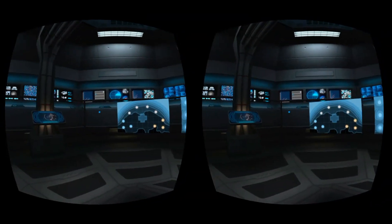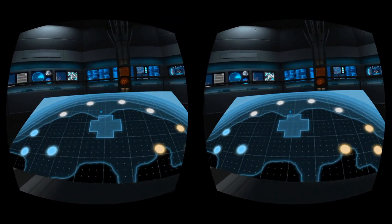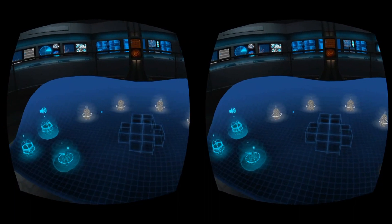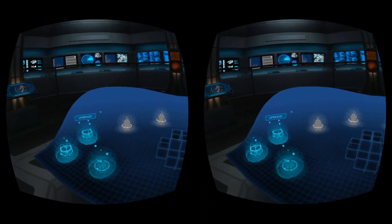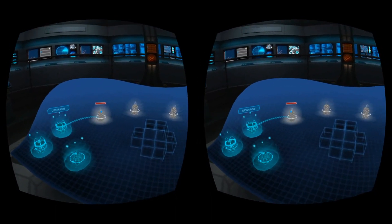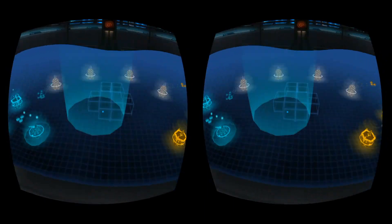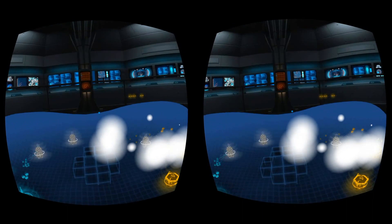Looks like we got three different map types. We'll just go ahead and start with the first one. Whoa, man, this is really cool. Oh, I'm digging this. Wow. What am I supposed to do? Oh okay, click on that. Yeah, okay, I get it now. Oh, check that out. Let's blow up their blimp base here. Oh my God, this is awesome.